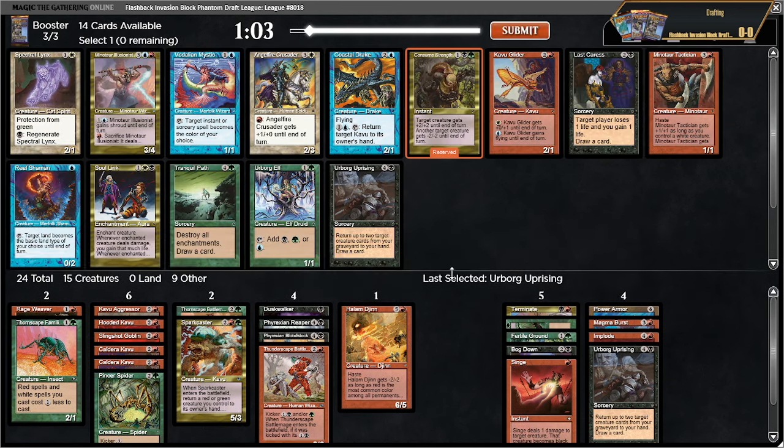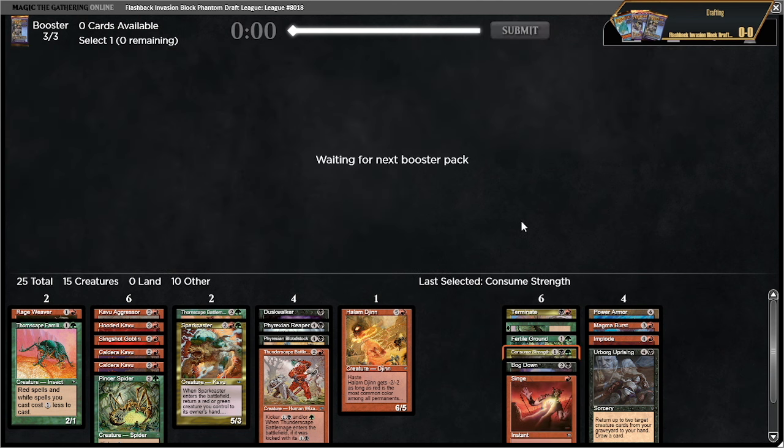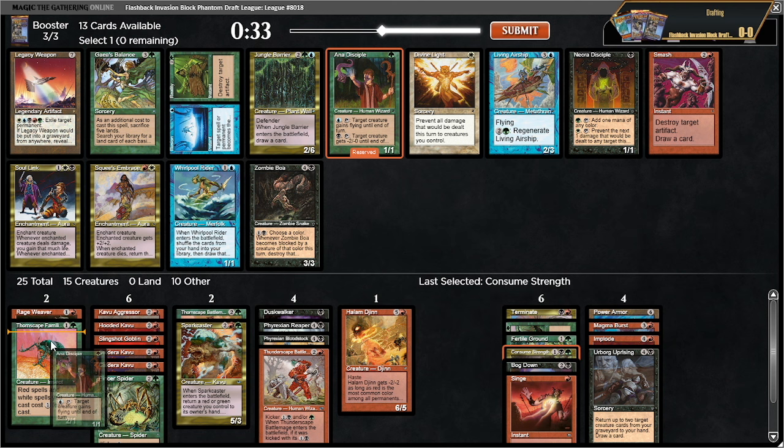There's also an urborg elf which would be good, but it's not as good as consume strength. Legacy weapon is a sweet card but not going to work for us. That leaves zombie boa which is okay, or I could take ana disciple. Green for something that gives minus two minus zero is still pretty good, and we don't really need more five drops. I think it's fine to take ana disciple. Jungle barrier is sweet but not for me.